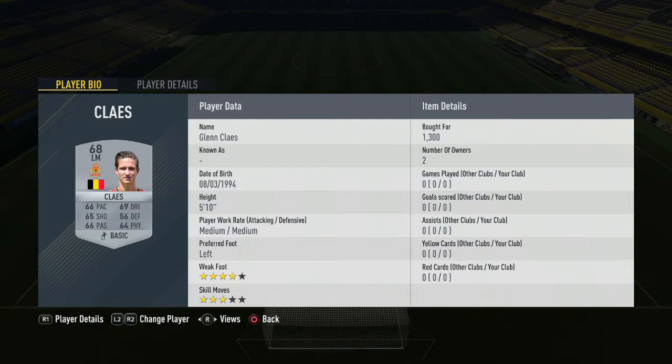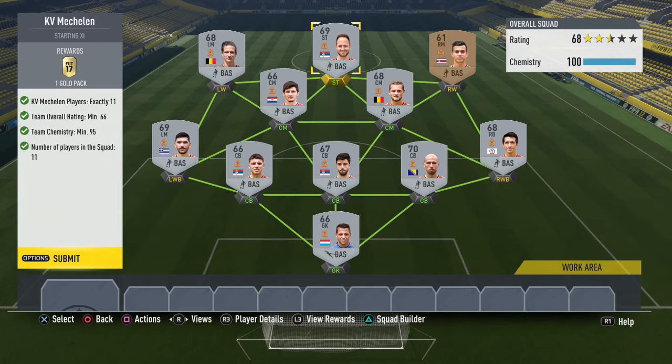To round off the team we have Klaes, a left mid playing in the left wing position, for 1,300 coins. You don't need to upgrade for a left winger — you get all the chemistry you need, 100 chemistry, with a 68 overall rating. This is the squad you can get Mechalev for and trade in for some packs and coins.